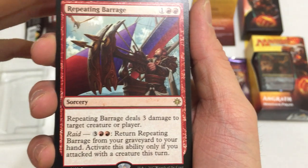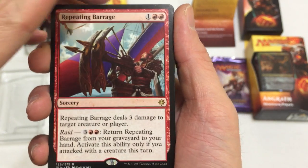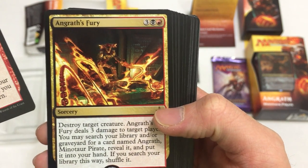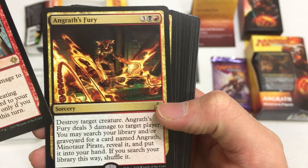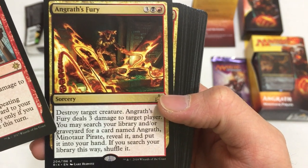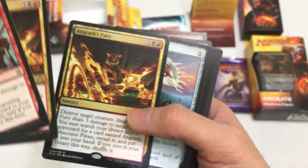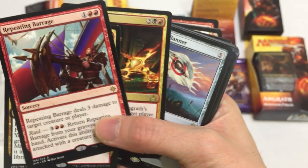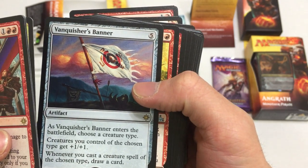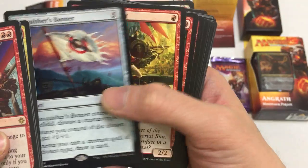First off, we have Repeating Barrage. Repeating Barrage deals 3 damage to target creature or player, raid - you guys can pause the video and see the rest. We have Angrath's Fury - destroy target creature, Angrath's Fury deals 3 damage to target player. You may search your library or graveyard for a card named Angrath's Minotaur, reveal it. This is the card they include so that you can search out and find your planeswalker. These cards are always cool. And then Vanquisher's Banner - as Vanquisher's Banner enters the battlefield, choose a creature type. Creatures you control of that chosen type get plus one plus one. Wow, this is awesome.